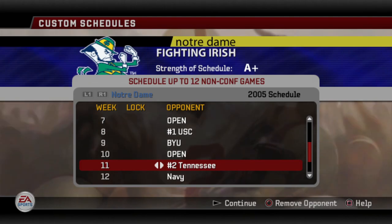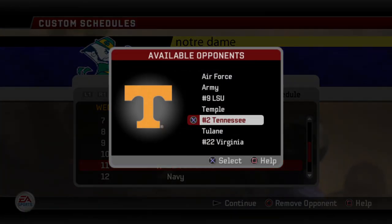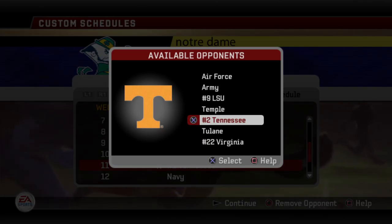For example, we go down to week 11. Let's say we don't want to take on number two Tennessee. Well, what I see here are just seven teams to choose from. Well, I want more options than that.